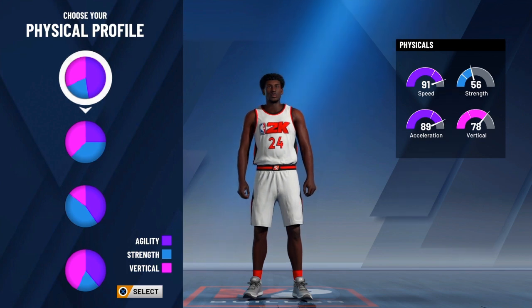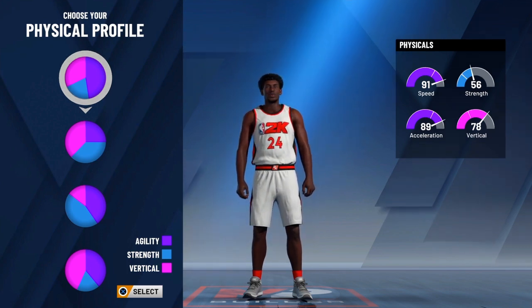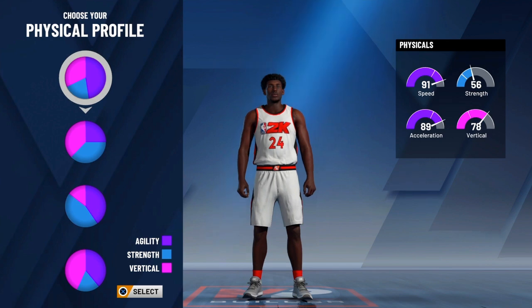Then once y'all get to the physical profile, y'all just choose the first one which is mostly speed and acceleration, which won't really matter until we get into the height.